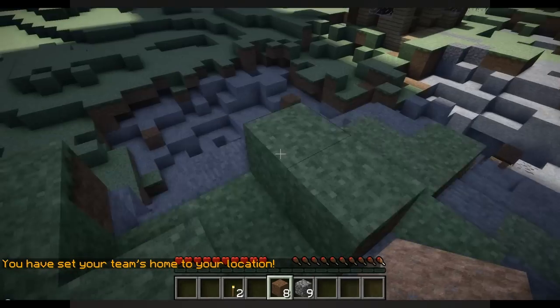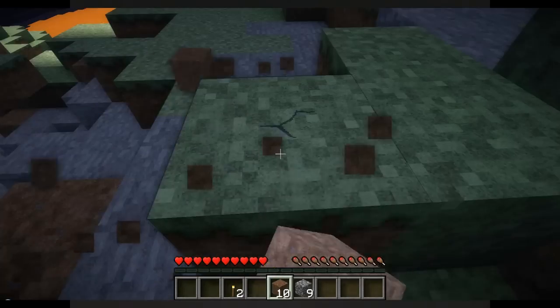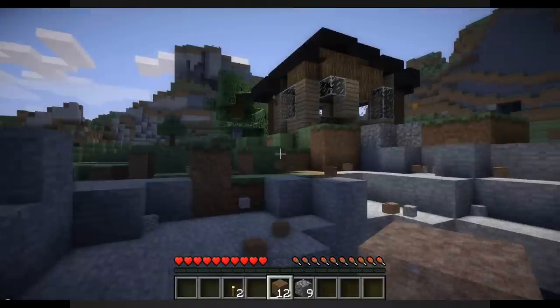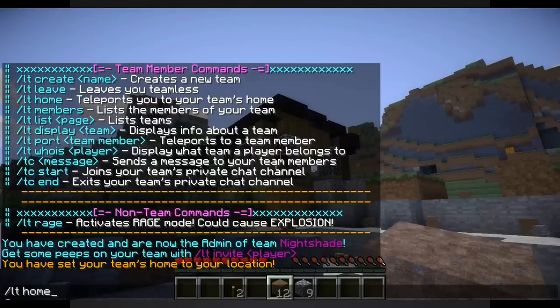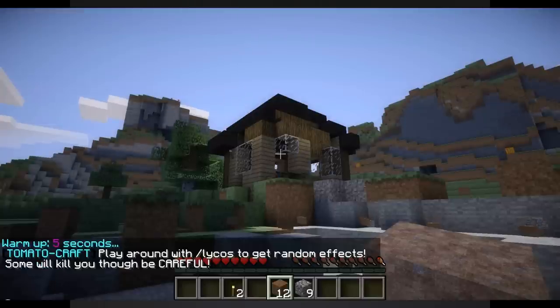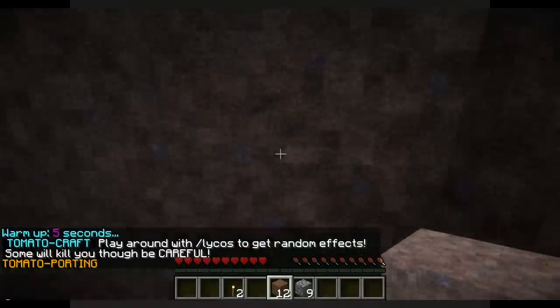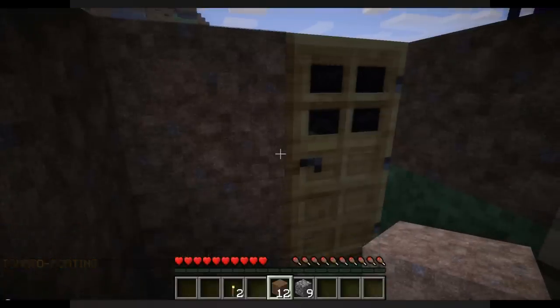I've come out here collecting dirt for my roof and I'm like — oh snap, I need to get back, where's my house? LT home — warm-up of five seconds — and boom, we're right back at our house. That's pretty handy: it brings your team together with a nice little meeting point. Admins can set it, and anyone on the team can use it.